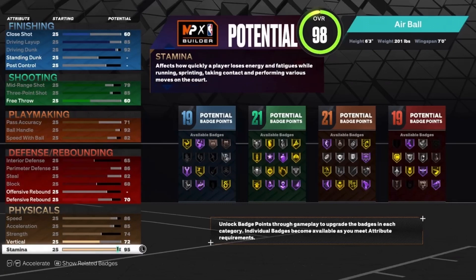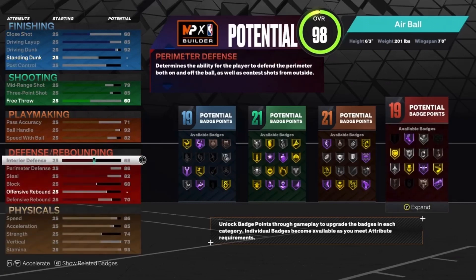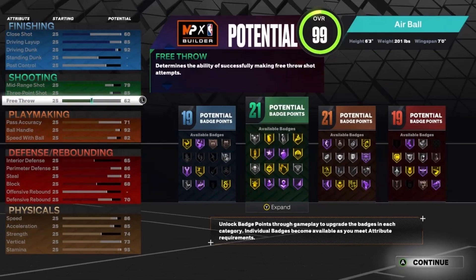I'm going to put the remaining points on stamina, then bring the vertical up one, and put the last point on free throw. That's the build: 19 finishing, 21 shooting, 21 playmaking, and 19 defensive badges — a total of 80 badges on this build. Absolutely insane, 80 badges.